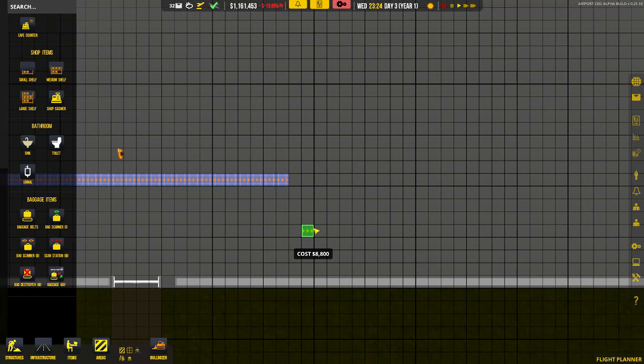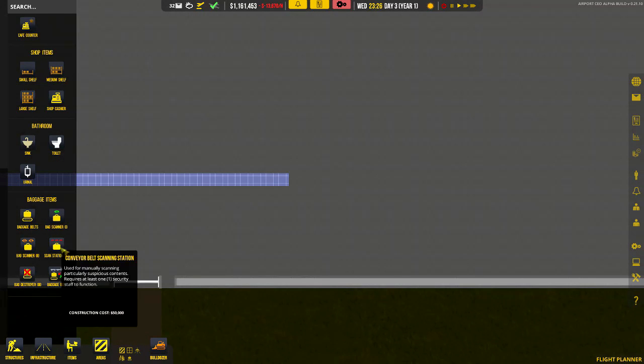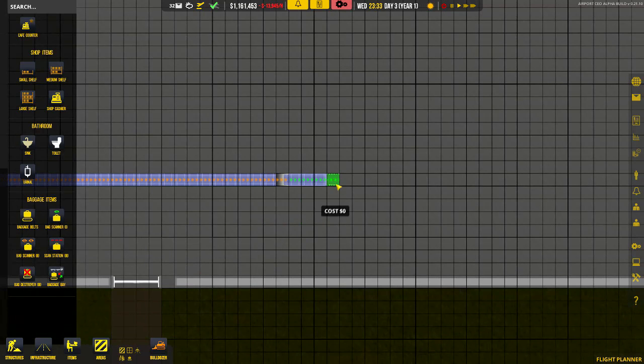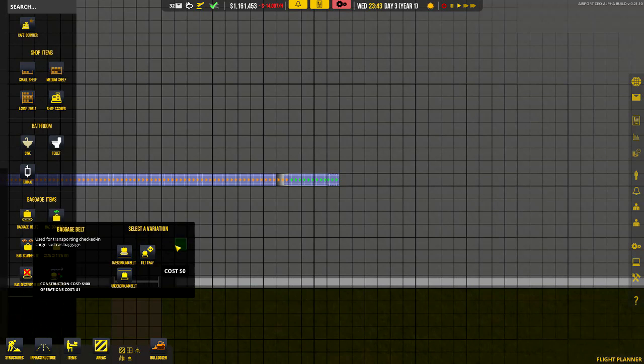What I also want to do is demonstrate the tilt. From the underground we're going to get the overground and do three overground pieces. From those three overground, I'm now going to swap it and build a tilt. What the tilt does - and I'll demonstrate it once it's set up - is it allows you to split where the luggage is going. In this case with the tilt, I'm going to send one suitcase to the left and one to the right.